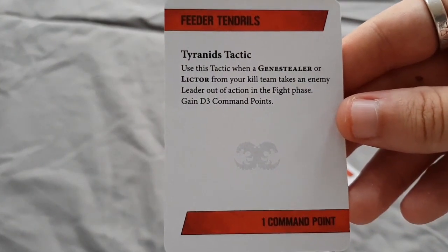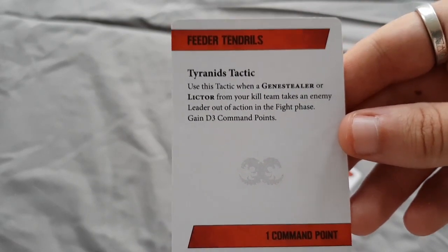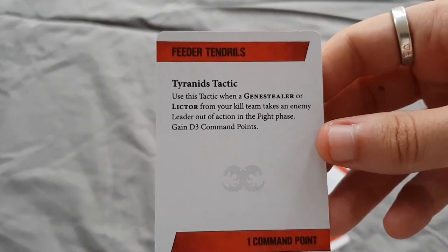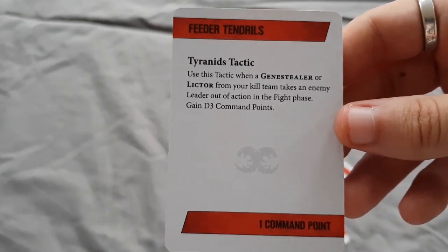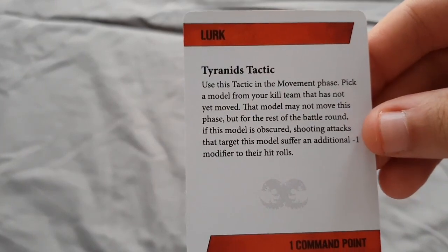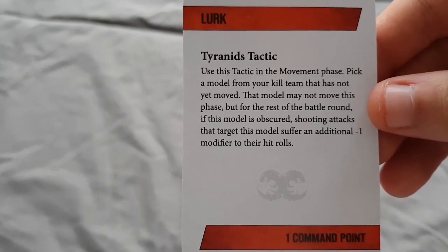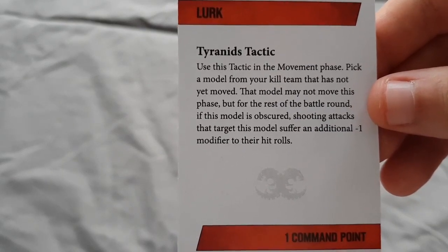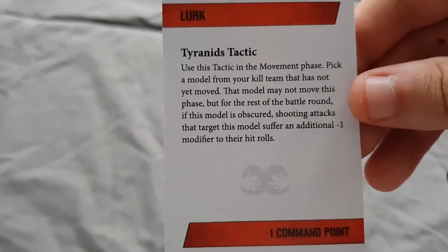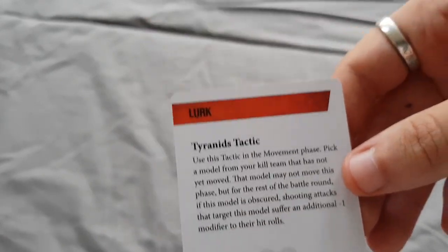Feeder Tendrils: when a Genestealer or Lictor from your kill team takes an enemy leader out of action in the fight phase, gain D3 command points. For one command point spent, the minimum you can get back is one so the worst you can do is break even - you'd be stupid not to use it. Lurk: in the movement phase, pick a model that has not yet moved - that model may not move this phase, but for the rest of the battle round if this model is obscured, shooting attacks that target this model suffer an additional minus one modifier to their hit rolls. All the benefits of a camo cloak but at the cost of one command point and only for one phase - meh, but useful nonetheless.